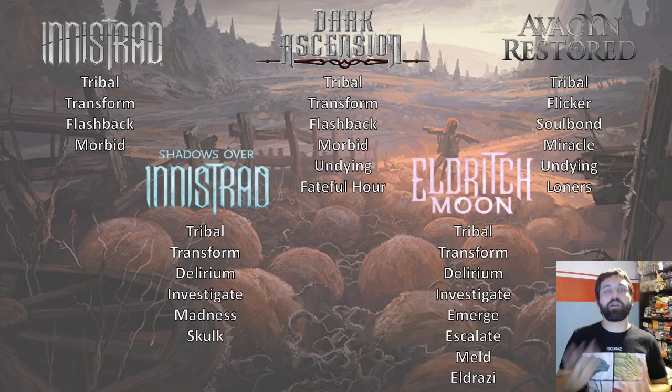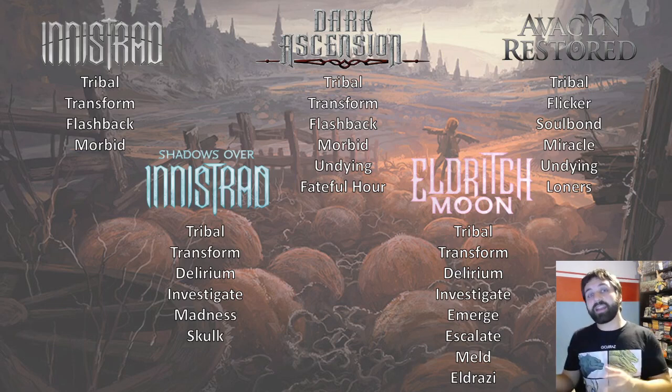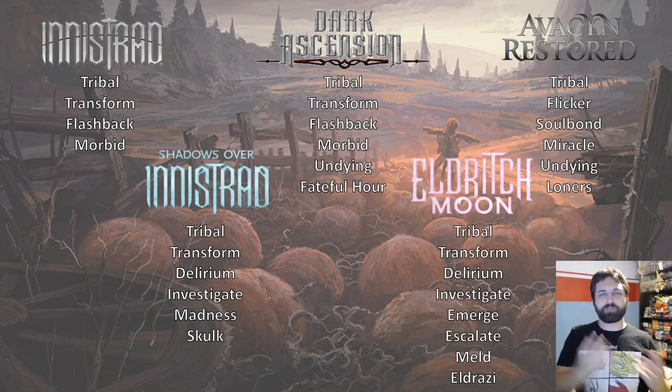Innistrad is a gothic horror themed set, potentially inspired from a narrative perspective from the Twilight books, but it takes its roots from the deeper roots of those books as well. So you're looking at vampires, werewolves, and all of these monster themes. To make a distinction from Ikoria, what Innistrad tends to look at is monsters which come from humans — that's why you have vampires which are humanoid and werewolves which are transformed from humans.